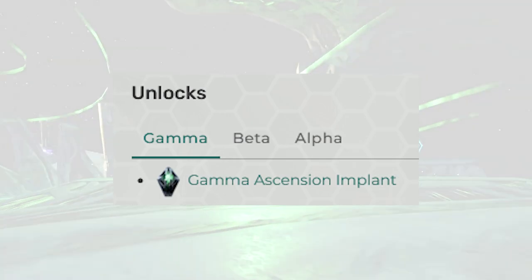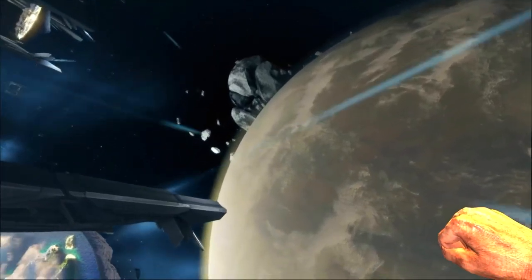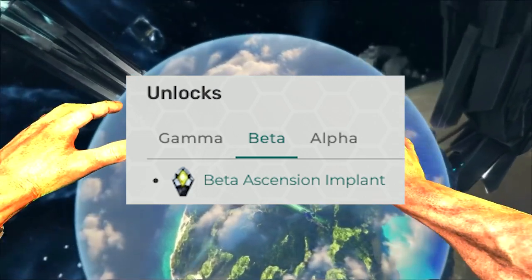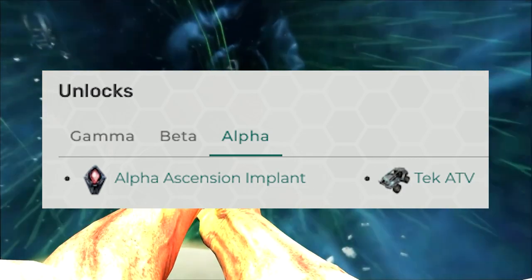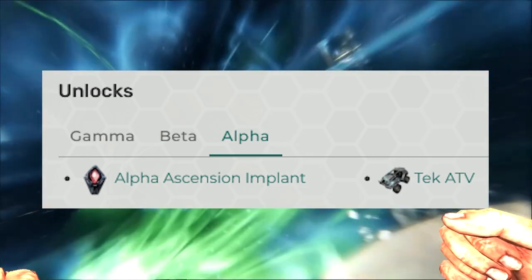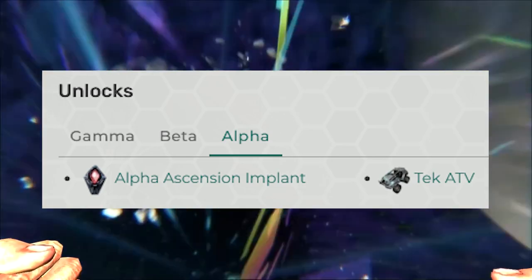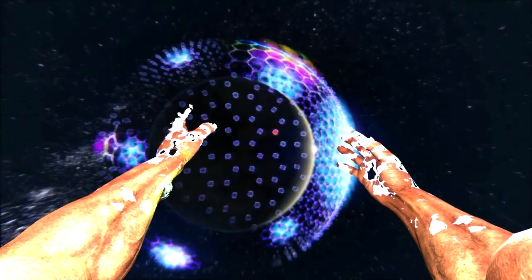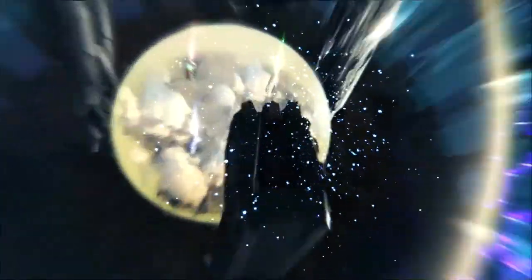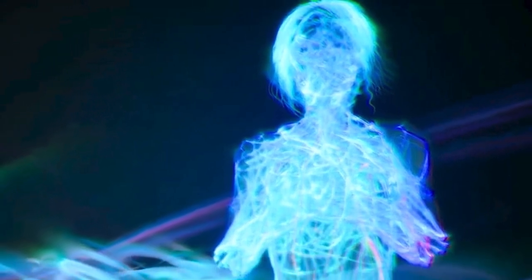When you beat the fight, you'll get amazing rewards. If you ascend in Gamma difficulty, you get the Gamma Implant and 5 extra maximum levels. If you ascend in Beta, you get the Beta Implant and a maximum of 10 extra levels. If you ascend in Alpha difficulty, you get the Alpha Implant, which shows the color on your arm, plus the Tech ATV engram and an extra 15 maximum levels total. There's also an ending cinematic I don't want to spoil — finish it yourself and see what it says. I hope you guys enjoyed this video, thank you for watching.